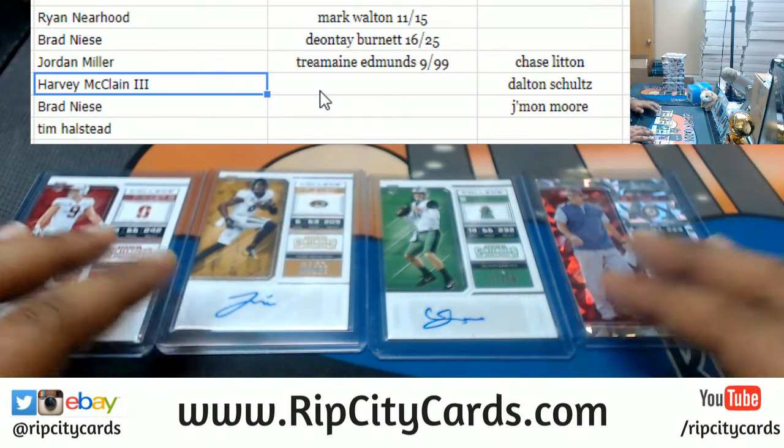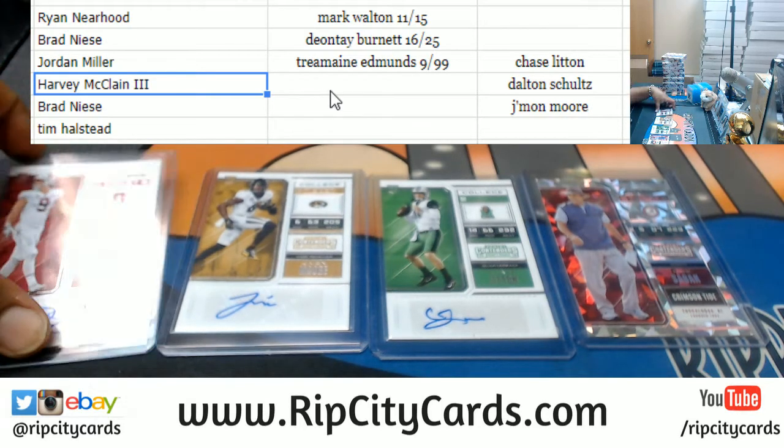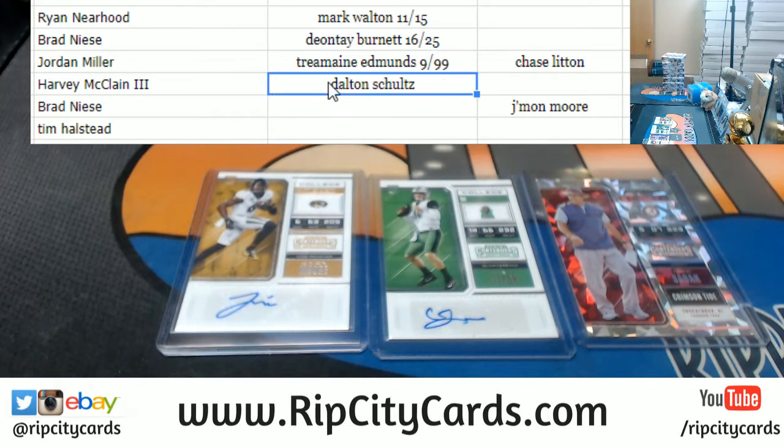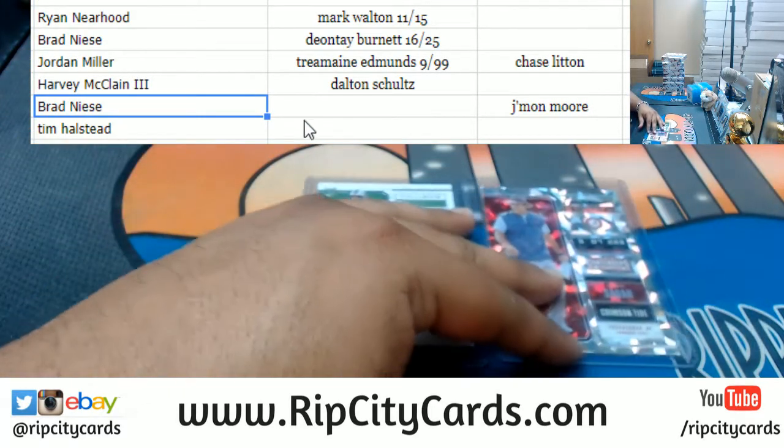Harvey, you can pick any of the cards that are available. There's also a Nick Saban cracked ice to 23, which you could pick if you want. Harvey wants the Schultz — so Harvey, I'm getting the Schultz. Alright, Brad you got the next pick. Brad wants the Moore — right there, there you go Brad. Which leaves the last decision to Tim.